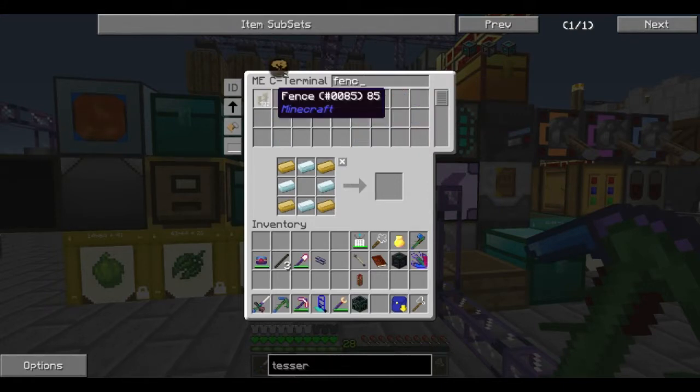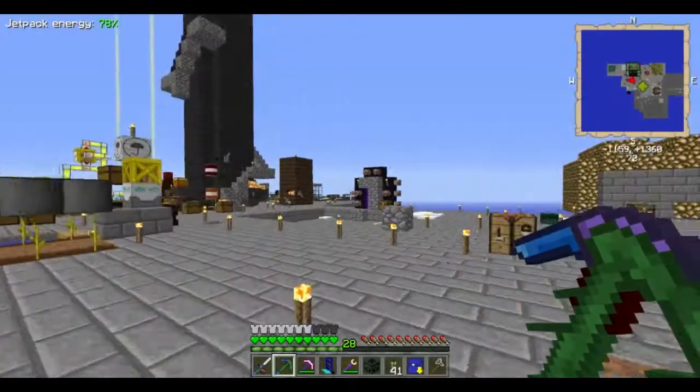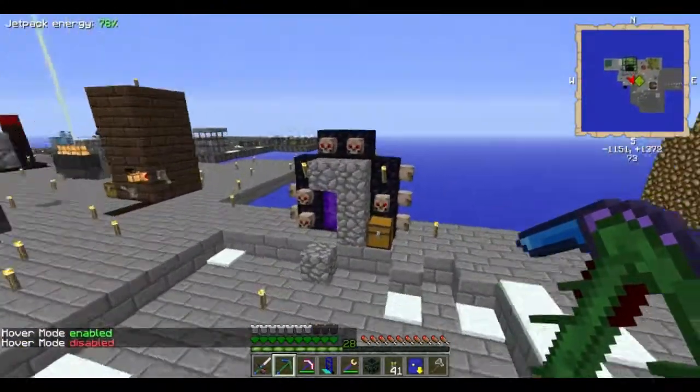Fences. Right. And we could also do with some Impulse Itemducts because I think I might need some of those. Into the nether.